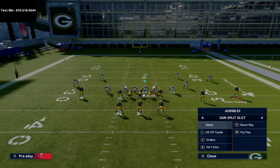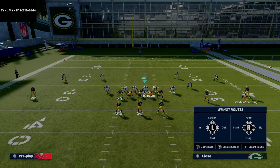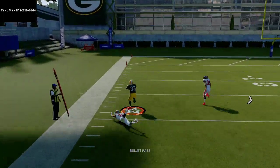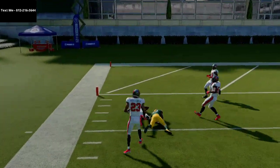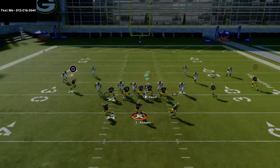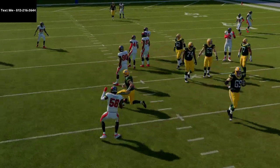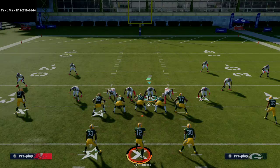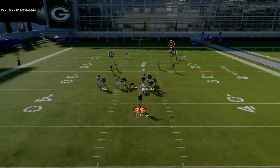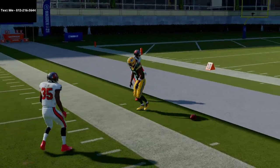Off of this you can go to double flat routes — these will torch man coverage to the outside. If you have Backfield Master you can create this as well. These routes from Mesh do a good job when they get to the sideline; you can low-ball it. Another thing I really like is that you can instantly go into max protect and pick up every pressure in Madden, and still get the ball out quick.